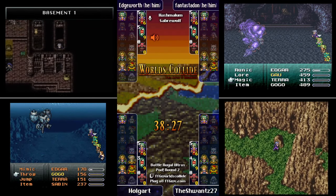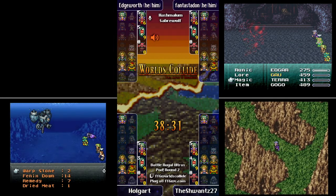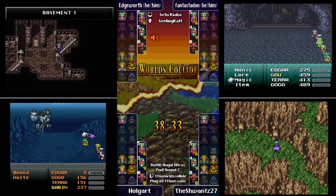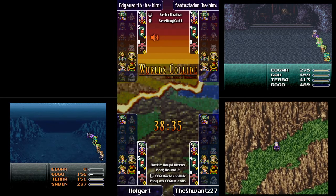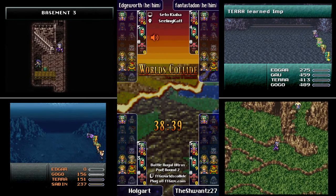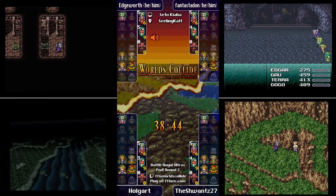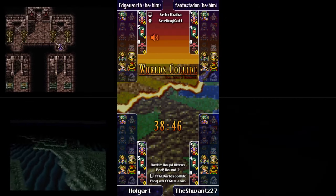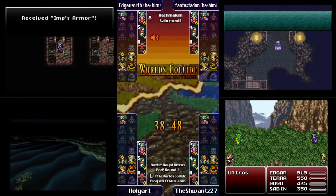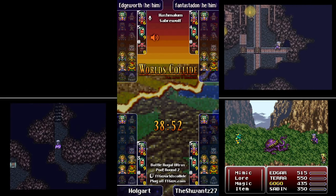Schwantz is still doing Mount Colts. Mount Colts is a pretty fast check for Sabin, and Holgart is under the sea — still a very close race, really anybody's race. Very close.